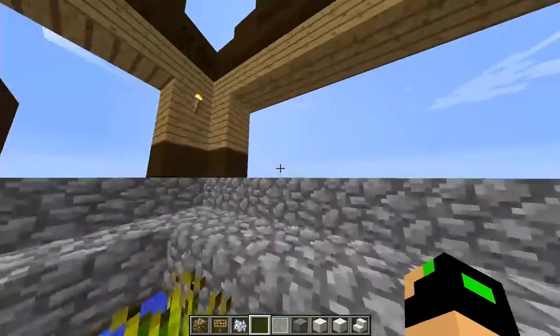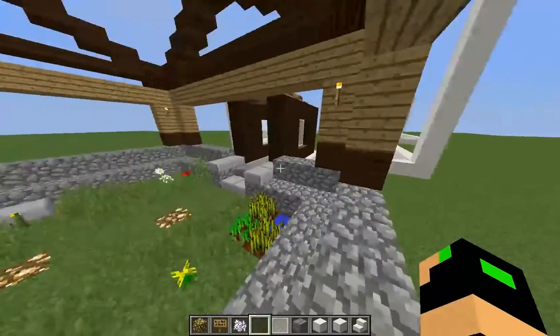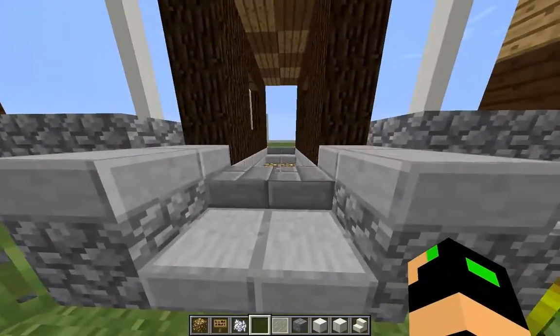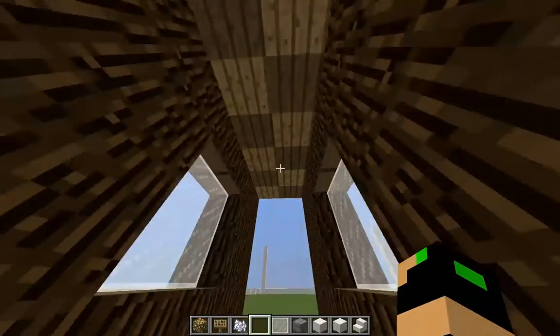I went ahead and added some crops around it just to make it look nice. I'm probably going to end up adding some huge windows with something to look out over here too. We'll just be doing more updating to that because that's just the entrance, going through this little corridor here.